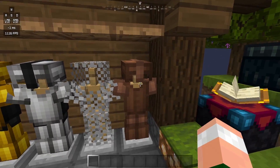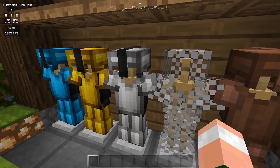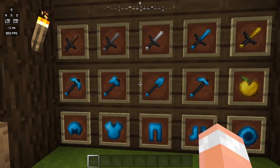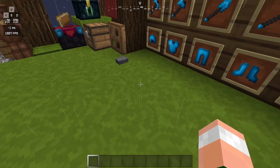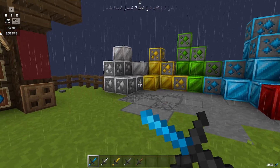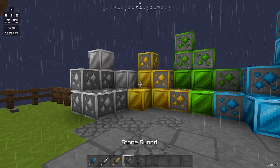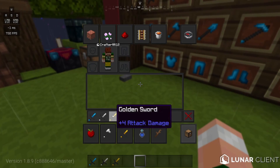We have iron blocks, gold blocks, emerald blocks, diamond blocks, redstone blocks — all of which I think look really sick. Then we have armor: diamond, gold, iron, chain, and leather. Chain is similar, leather is slightly changed but in Bedwars it would be differently dyed and look pretty decent. I really like the texture especially on the diamond and golden armor. The iron armor is also nice — I like the shading on the outside.